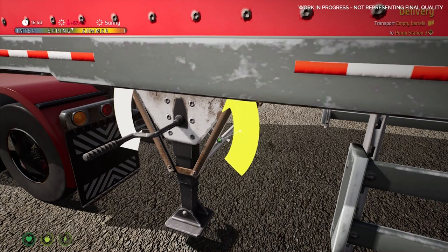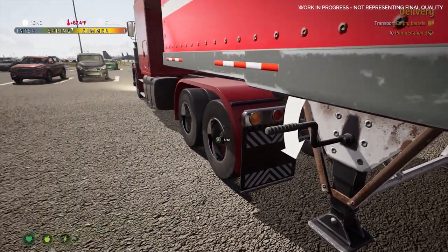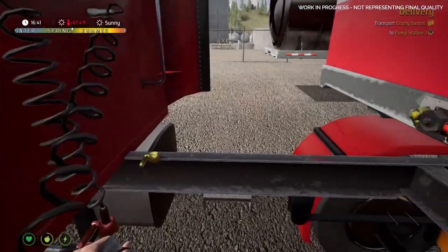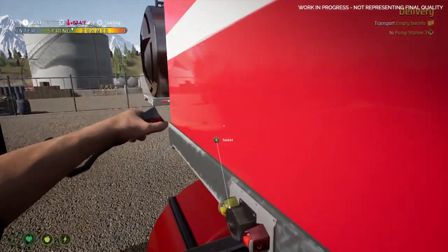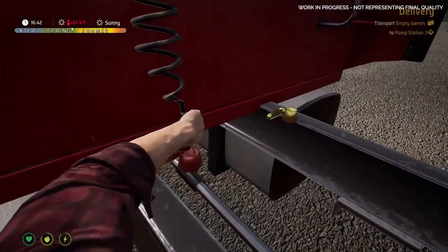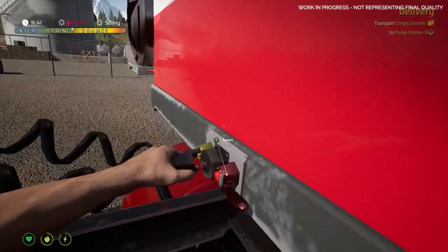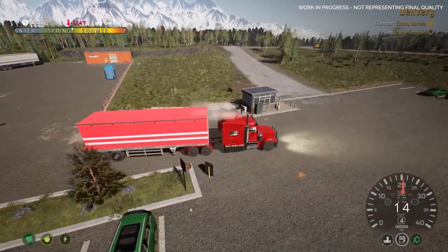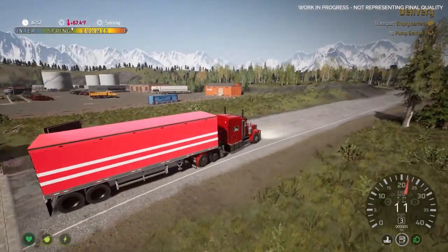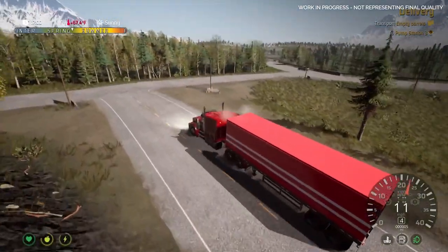There are shops to visit, gas to pump, and even sightseeing spots if you just want to vibe. We want Alaska to feel lived in — to share the road with other vehicles — and we'll also be adding NPCs in shops, landmarks, and other locations that you can interact with. There will also be wildlife added to help the game come alive. Just be careful when exploring Alaska: if you crash your truck you'll have to pay for repairs and you might even fail your assignment.